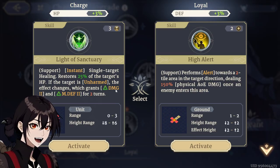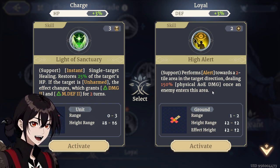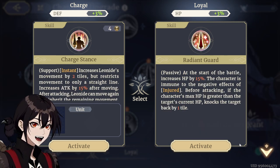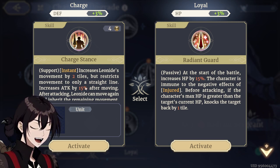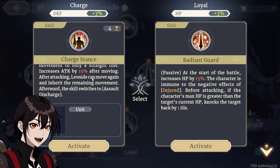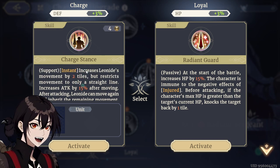Single target healing — if the target is unarmed, damage and magic defense, or alert. I don't think this matters; I actually kind of hate both skills. Alert is very, very low range on these melee units. Charge Stance and Radiant Guard: increases movement by 2 but restricts movement to a straight line — this sucks. Increases attack by 15% after moving; after attacking, can move again and inherit the remaining movement. Afterwards this skill switches to Assault Discharge.